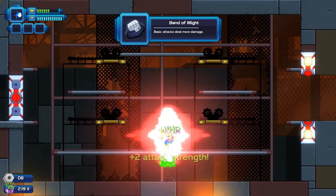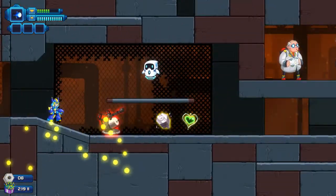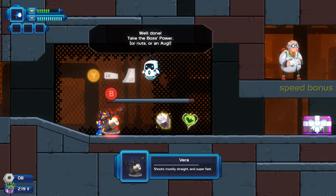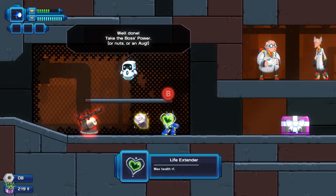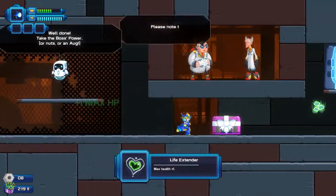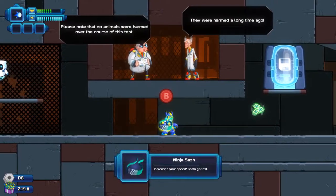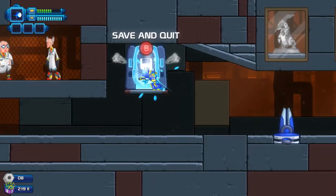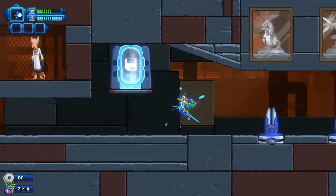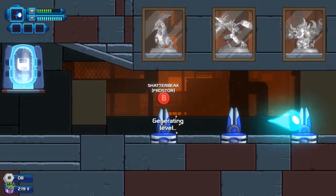My basic attacks deal more damage — that's fine by me. It's still kind of the same as before. Take the nuts or the life extender? Let's go with the life. The other thing increases boss power but increases your speed — gotta go fast, the Sonic reference. I didn't notice that — that's new as well. I'm just gonna go with the first option.